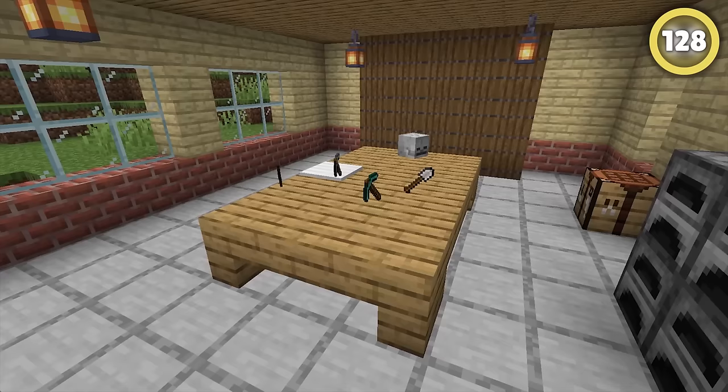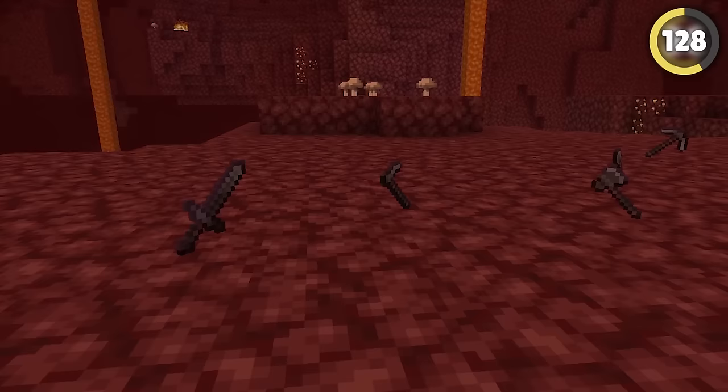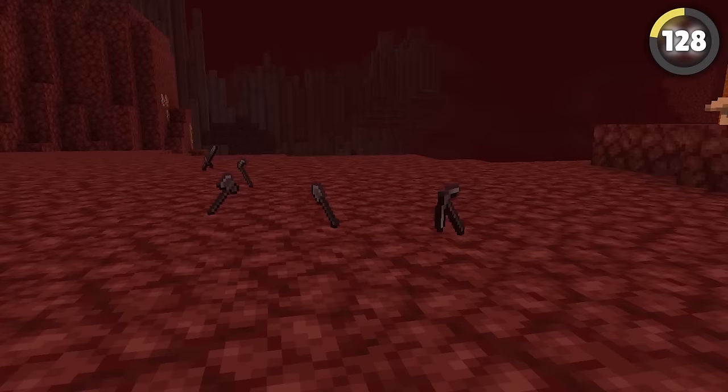If you look closely, all of the regular tools in the game have a regular brown stick for their handle, as they're all made with overworld materials and wood. But the netherite tools instead come with a darker crimson handle, reminiscent of what a crimson stick would look like. It's nothing crazy, but it's cool to see the attention to detail Mojang sometimes shows.